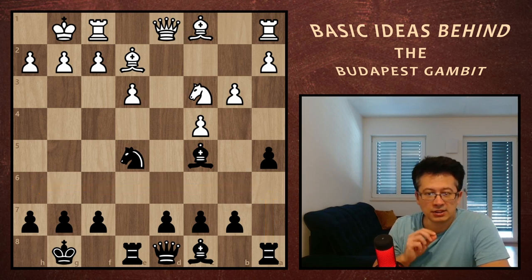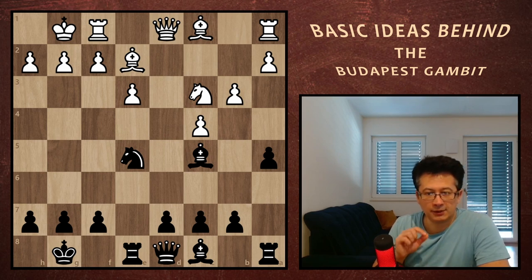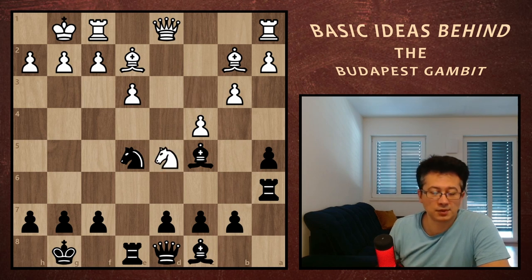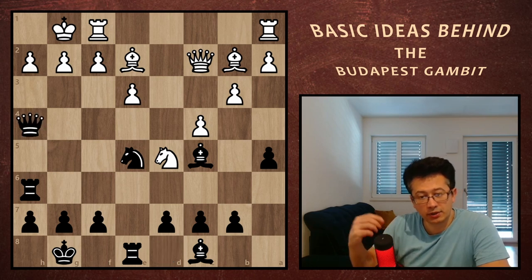Back then, I couldn't resist testing it in my first game after seeing this. This position is played many times, but we are following a game played by two players of about 1,800 rating points. You'll quickly realize how difficult this is for white and how easy and fun for black. White continues their development and black does the same with their rook. The knight gets into the center, and the white queen gets out.